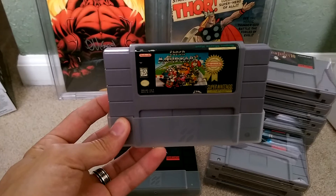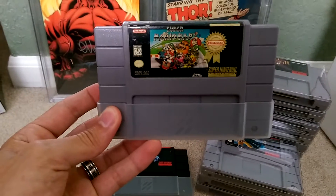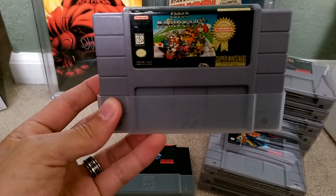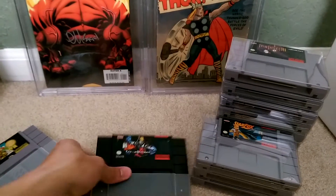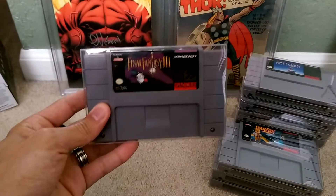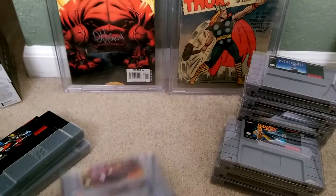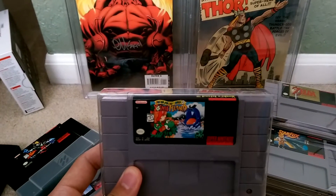Super Mario Kart — I'm a big label guy, so this one's going to be replaced. I don't like the Nintendo Player's Choice little badge thing up there. You got Killer Instinct, Final Fantasy 3 or 6 or however that works — it's a pretty cool game. Final Fantasy Mystic Quest. Yoshi's Island.